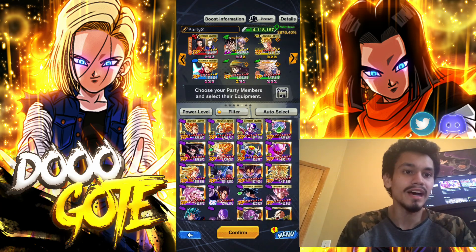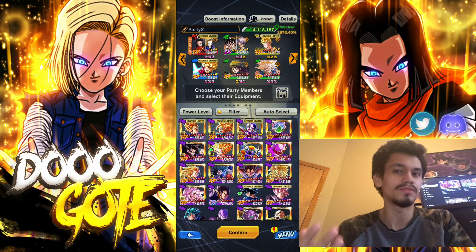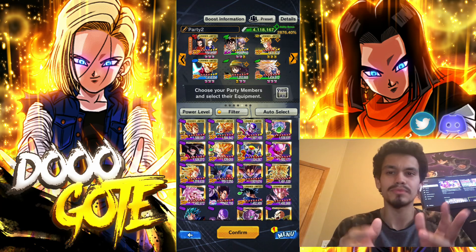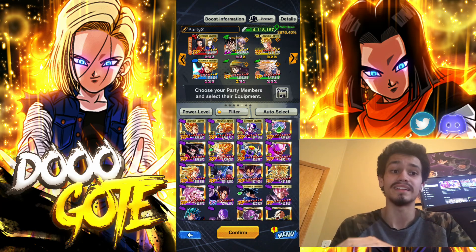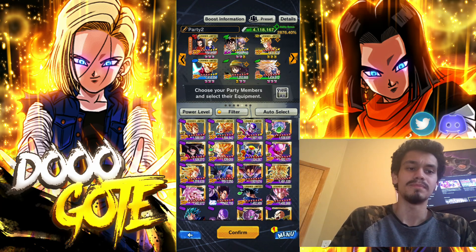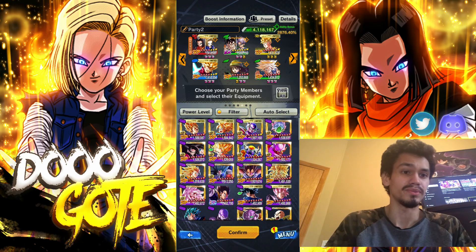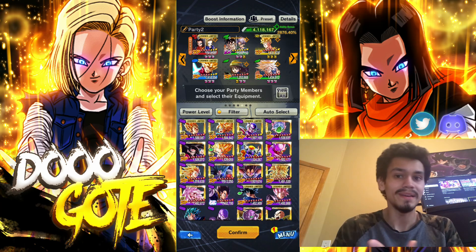I do think they are fantastic. I think 17-18 are one of the best LFs in the game — probably a top three contender. I think Cell, 17-18, and kind of Full Power Frieza are all in that top three spot for the best LF. Full Power Frieza is more reliant on the team, but individually I could see 17-18 definitely being number one or number two.